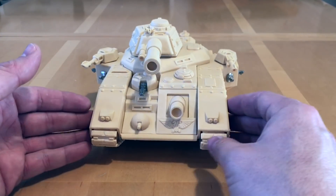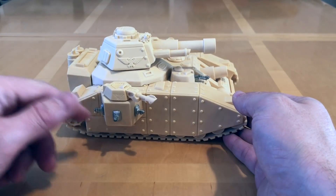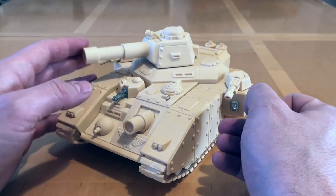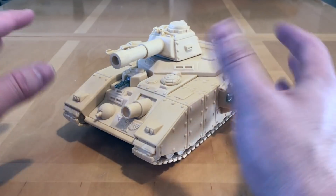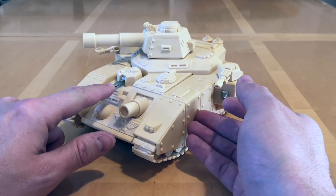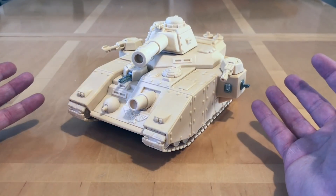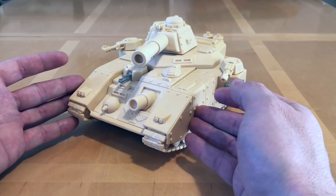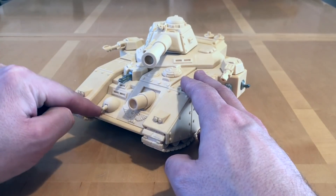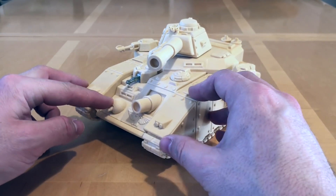Here we have it — the Armourcast Baneblade. This is a resin kit with a few metal accessories; the metal accessories take the form of the bolt guns on the sponsons and the hull turret-mounted heavy bolter as well. This is the latest or evolved version of the Mike Biasi Baneblade, because the original kit didn't have pewter accessories. We've got all the classic design features of the Imperial Baneblade: a large boxy hull with a pair of chunky track units, the central armoured section mounting the demolisher cannon, the heavy bolter turret, and at the time an even smaller hemispherical turret which I believe also mounted a bolt gun. On the turret, we've got the large main gun — the Baneblade cannon.